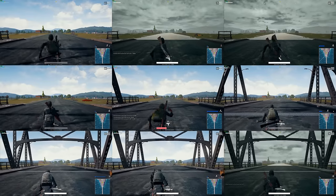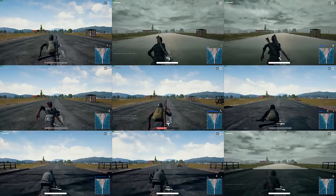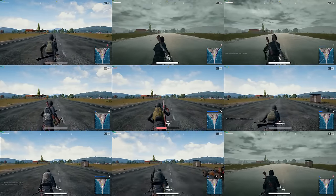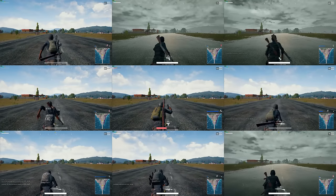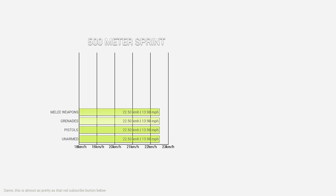Now you're going to see them roll in at the finish line, and we're going to switch over to look at a graph I made, just to show exactly how much faster the weapons are. So here we have the hard numbers of which is faster. As we can see, running unarmed, with a grenade, melee weapons such as the pan, or any of the pistols grants you the exact same movement speed.